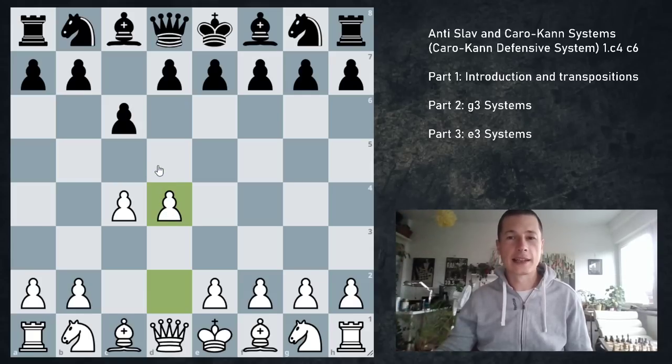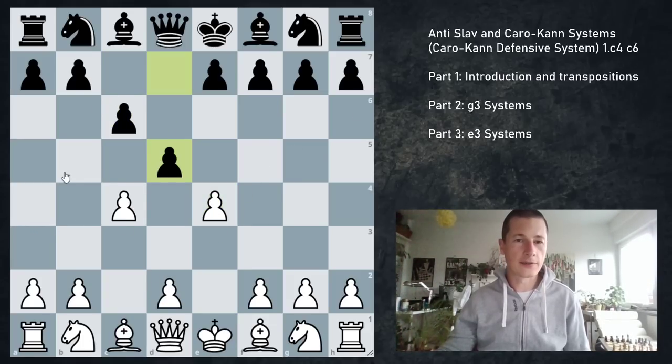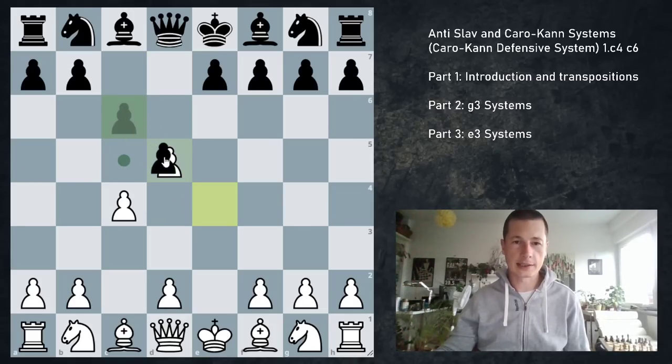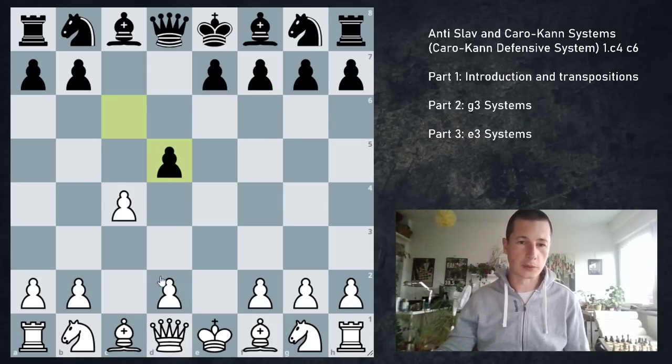If black plays d4, then we are transposing to the Slav defense, or the Semi-Slav defense, depending on what black does later. If white plays e4, we are transposing to the Caro-Kann defense, and after d5, this is now the accelerated Panov attack. After exd, cxd — this is the accelerated Panov with Nf6. Or if white should now play the move d4, this is the standard Panov attack.